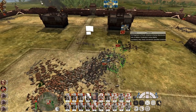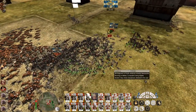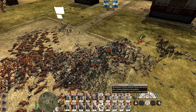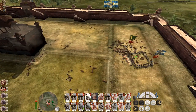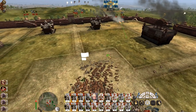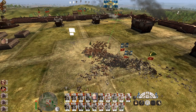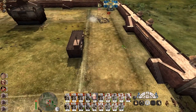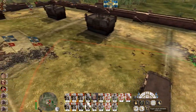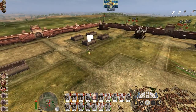Run my general in. Cuirassiers hit the bowmen. These two-man should probably route soon. Let's get my general through this combat. I want this guy to die — good. Run them in. My infantry fighting on the walls have been real champs and they've been holding up a good amount of troops.